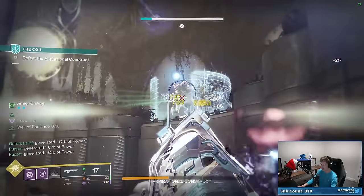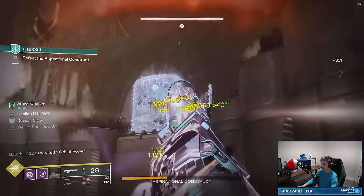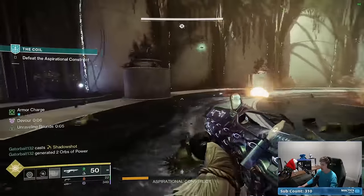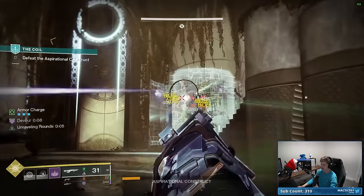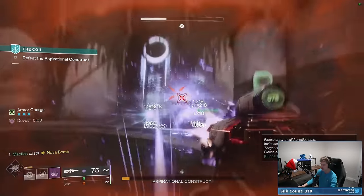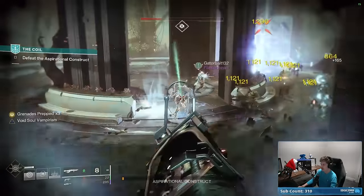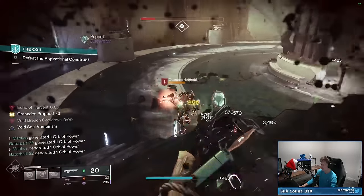I can see the boss is above us — I'm going to make sure my Child of the Old Gods runs over to him to weaken him. We also have Anti-Barrier when we're standing in the Well of Radiance because it gives us the Radiant buff. And Unraveling Rounds also grants Anti-Barrier — so if I pick up this Orb of Power, that gives me Unraveling Rounds, and yeah, it does. Anti-Barrier is extremely potent in any context.